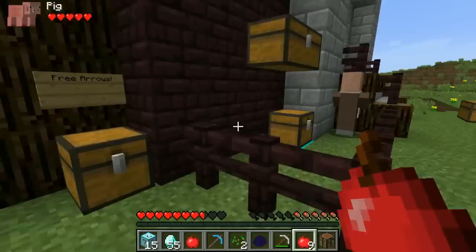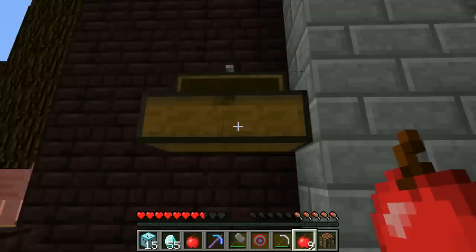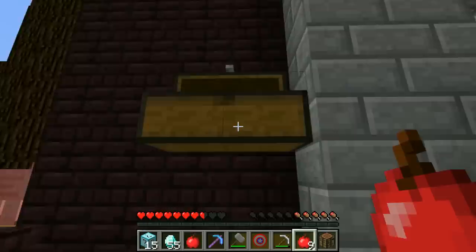I'm trading both of these in right now. I've got the Hoverboard - no wait, I got Captain America's Shield! The beacon is for Thor's Hammer and I have Captain America's Shield. I'm going to buy the hammer right now with my beacon. We are doing so good today guys!